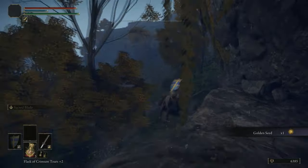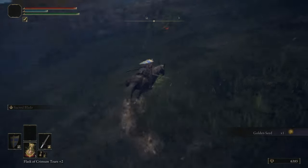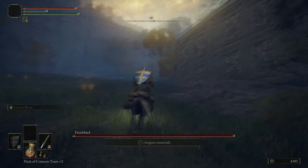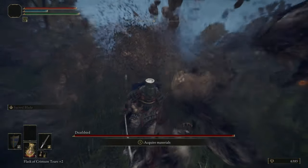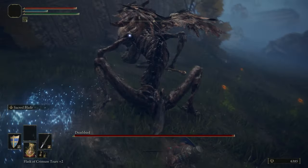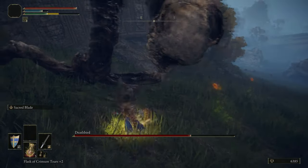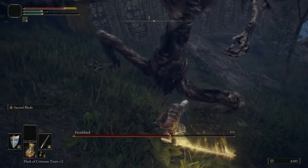We're coming here, grabbing this golden seed. And also, if it's still night time, the Deathrite Bird should show up. We're going to put on the Scorpion charm, and we've already got Sacred Blade equipped, which allows us to just go to town on this thing and get it killed nice and quick.